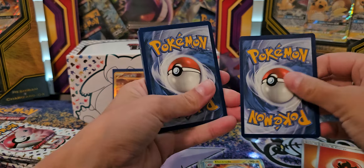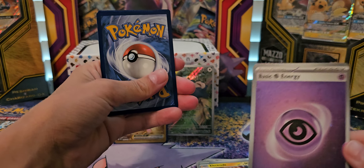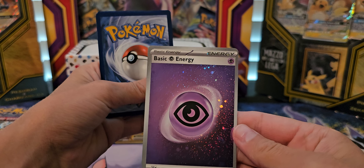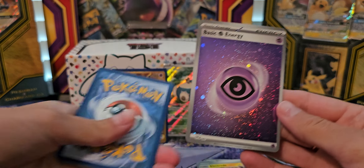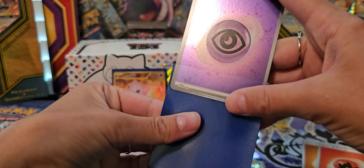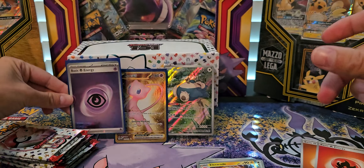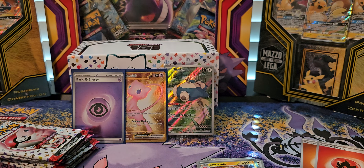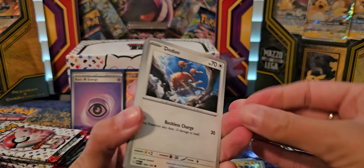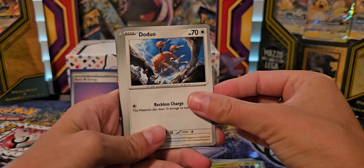QR code. Energy down — oh, it's shiny! You got a foil energy! I didn't even remember that the energies could be foil. I'll just keep lining mine up back to back. And then you're gonna pull like another gold or something and I'm just gonna get baited the entire box, maybe.